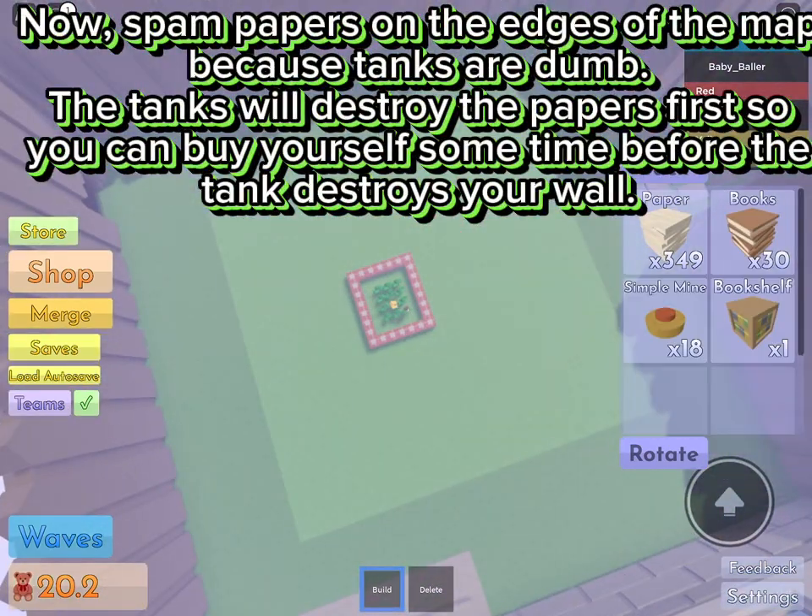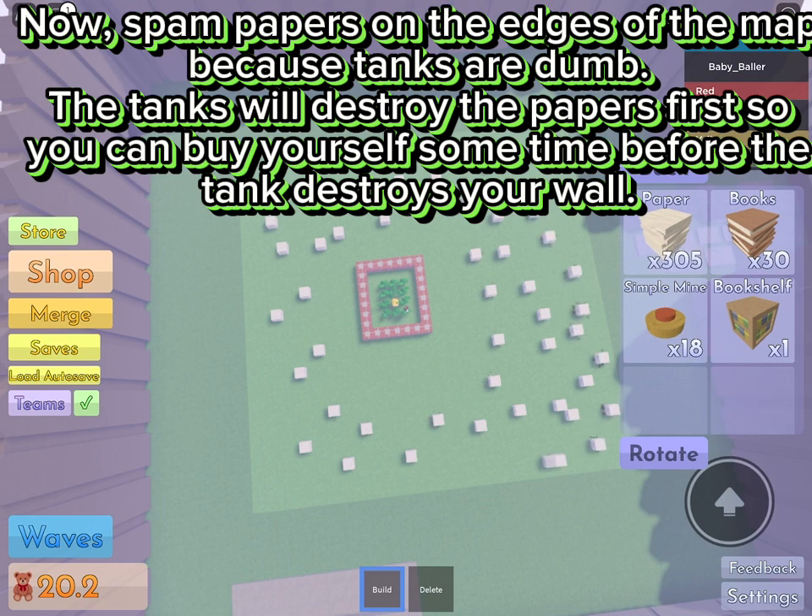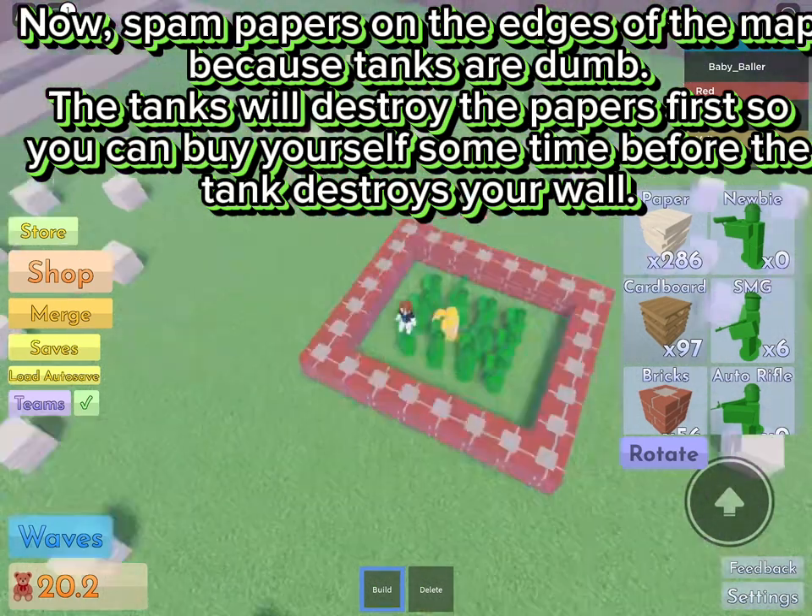Now spam papers on the edges of the map. Because tanks are dumb, the tanks will destroy the papers first, so you can buy yourself some time before the tank destroys your wall.